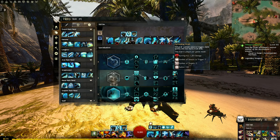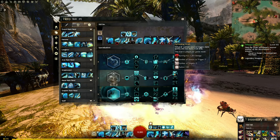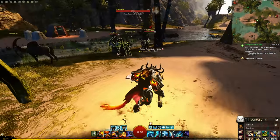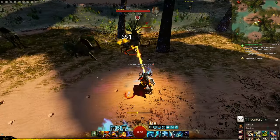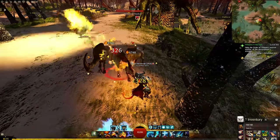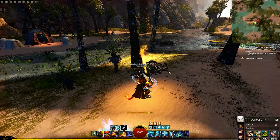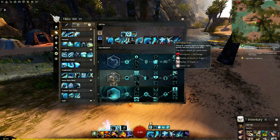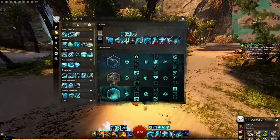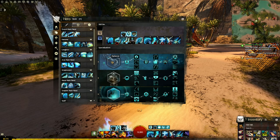What Permeating Wrath means is that when we trigger against three targets - which we will be doing very regularly - the AoE burn hits nearby enemies too. You'll notice enemies aggro very quickly, and the reason isn't standard Guild Wars 2 aggro mechanics - it's because Permeating Wrath is triggering and burning them just from standing near something else. They take damage from the burn and that counts as aggro.